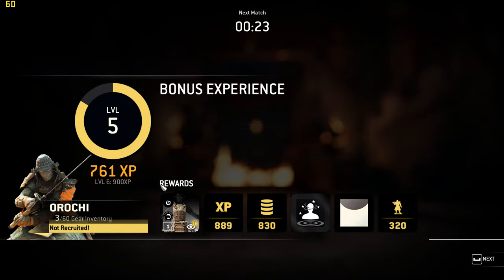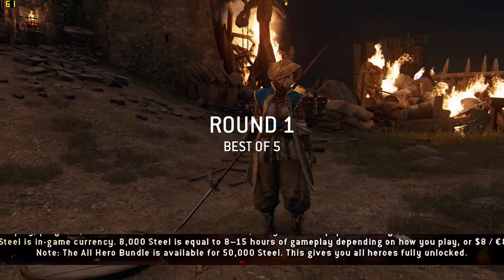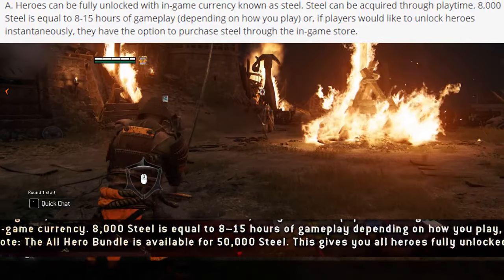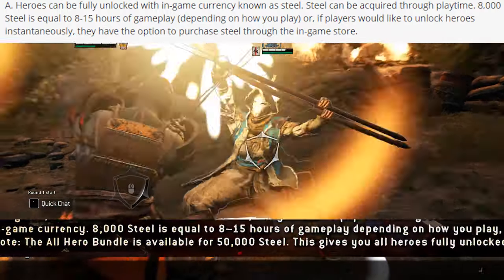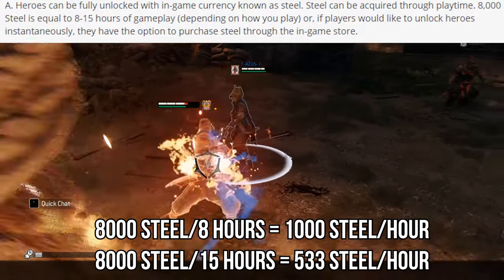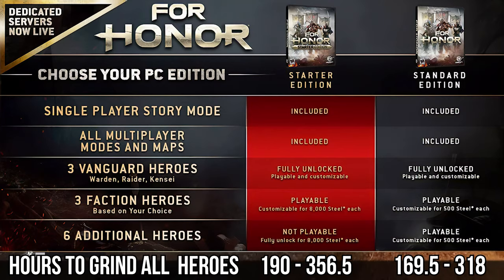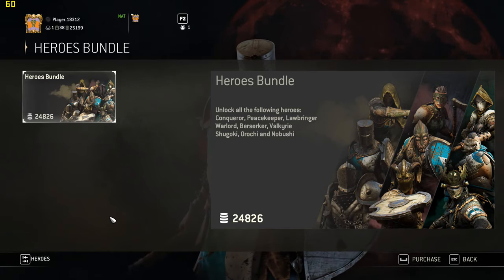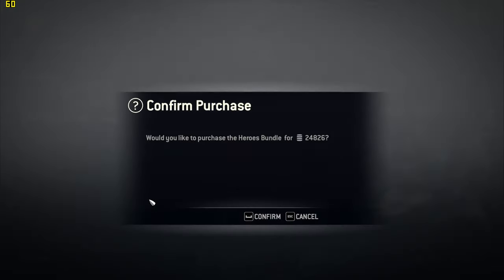To calculate the hourly rate of steel, Ubisoft has stated in promotional material and forum posts that it takes 8 to 15 hours to grind 8,000 steel, depending on how you play. This equates to 533 to 1,000 steel per hour. The standard edition takes 169.5 to 318 hours to unlock customization for all heroes, while the starter edition takes 190 to 356.5 hours, assuming players unlock the hero bundle, which costs far less steel than the included heroes do individually.